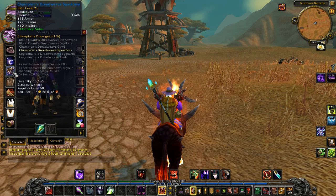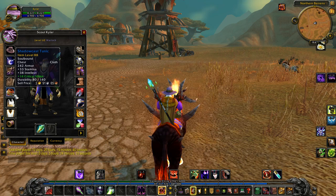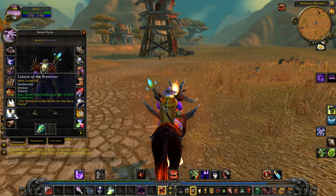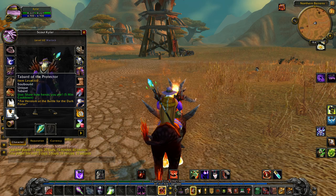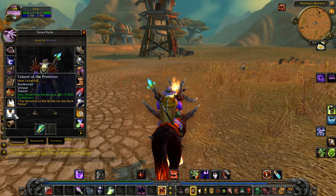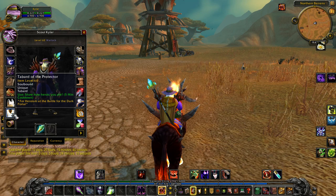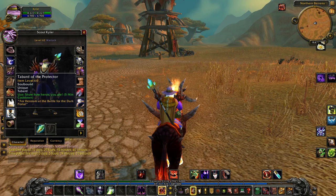Champions Dreadweave Shoulders — I think that's PvP gear. It's been so long since I've played this. And the Tabard of the Protector — that was for the Burning Crusade event at the Dark Portal, the opening of the Dark Portal. You basically had to go there and do a quest or two, and you got this tabard, which is kind of cool.